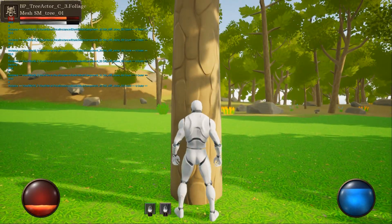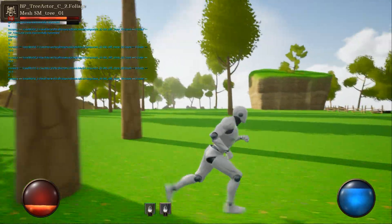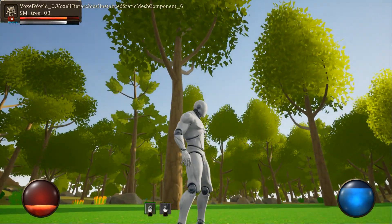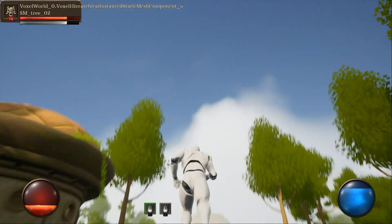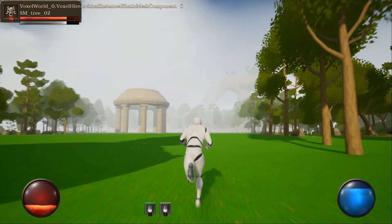Some widgets from another package that I've purchased are visible on the screen. As for the user interface, I can say that it is sometimes not so easy to implement. Now I want to create my own inventory, because I have not found a suitable one yet.